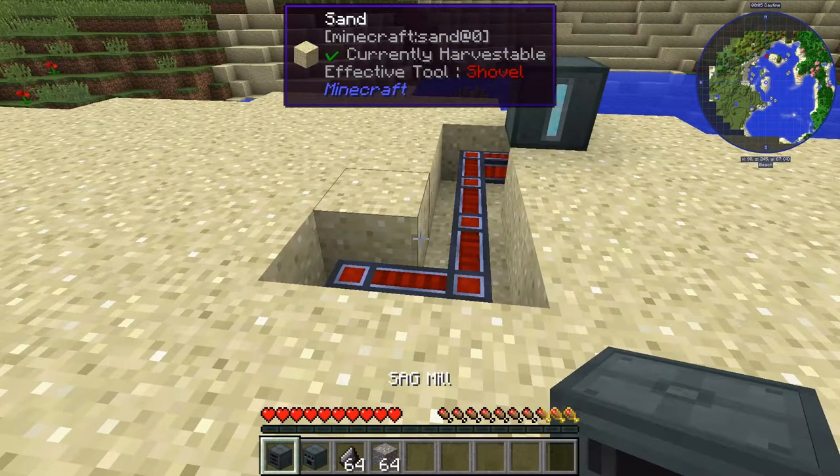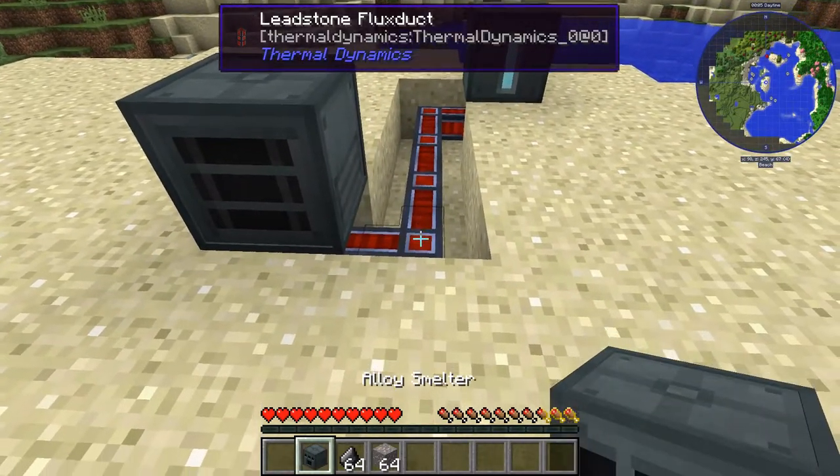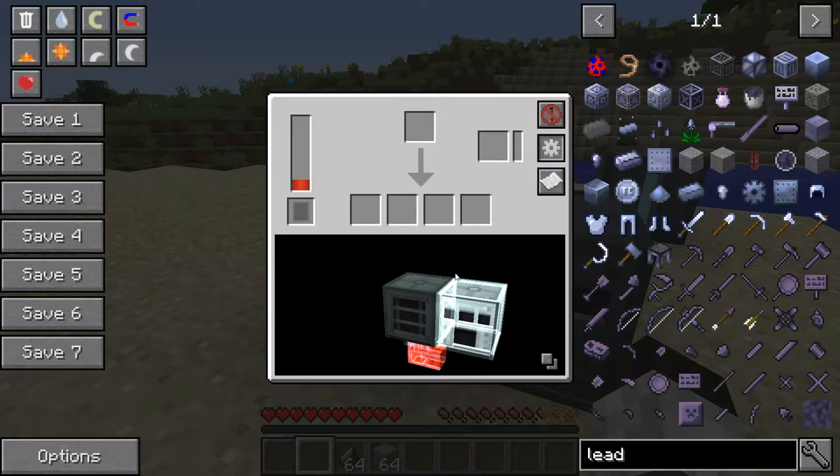What you're going to want to make is a SAG mill — put that on one side — and put an alloy smelter on the other. Right-click on the SAG mill and configure it so that the side facing into the alloy smelter — right-click until it says 'push' — and that means it'll push items into it.